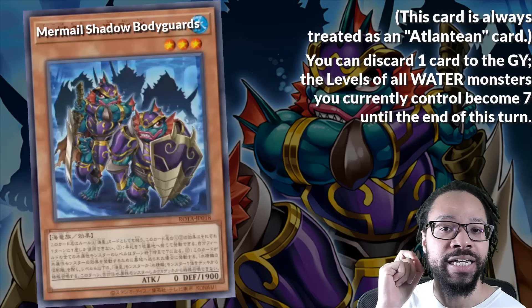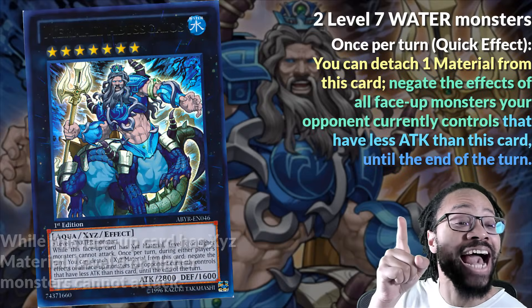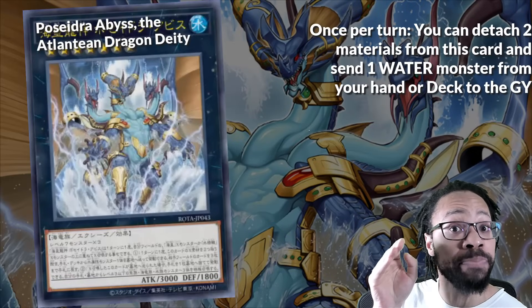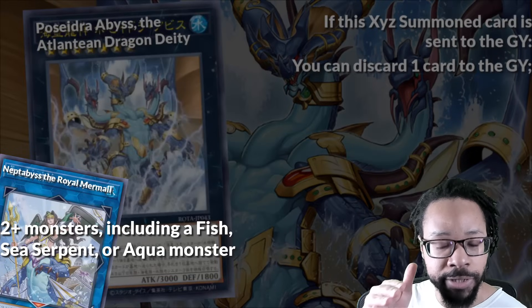Making Water Monsters you control Level 7 is the Summon Abyss Gaios, and after he negates your opponents, use it as material for Abyss, where it bounces up to three cards your opponent controls. Then it's sent to the graveyard as Link Material.